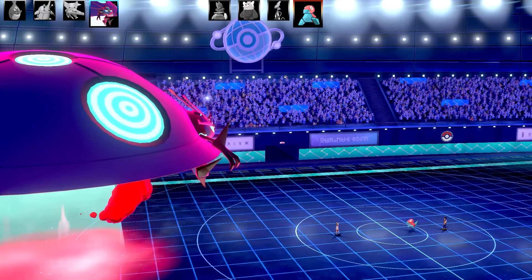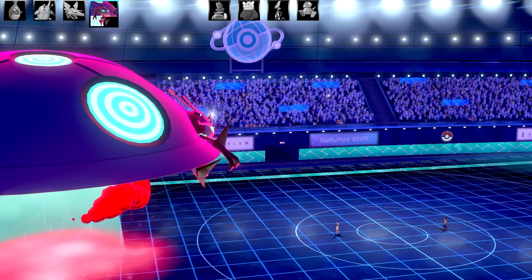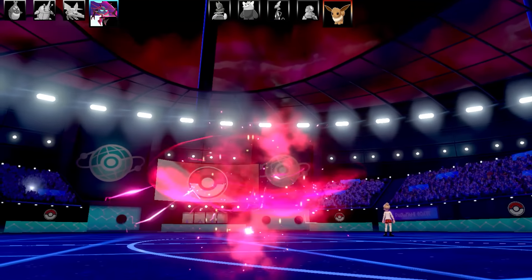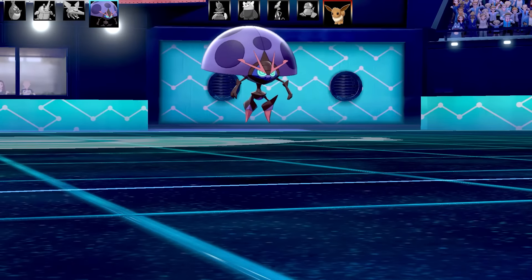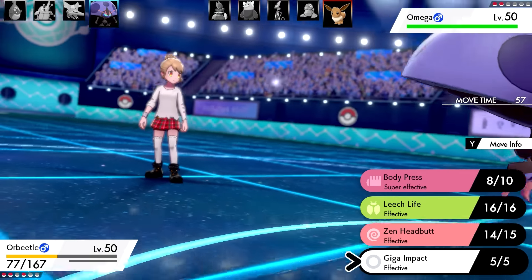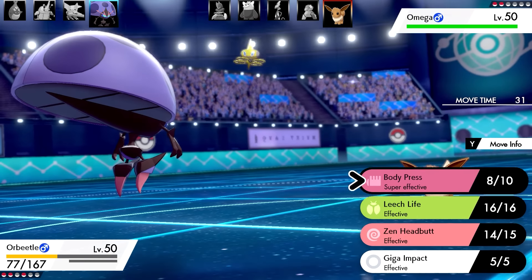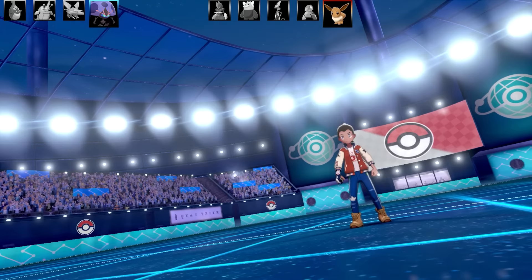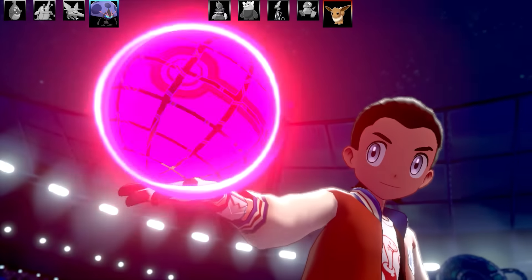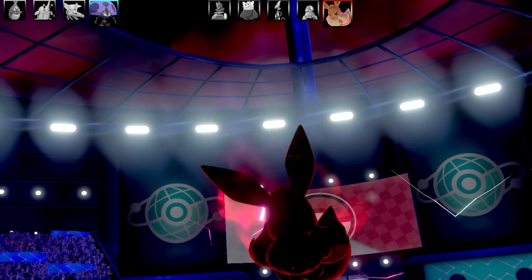I've got plus two in Attack, and this all-beetles team is going to become very threatening. With Leech Life you can attack and get your health back, and Orbeetle has very good bulk too. Even though Body Press isn't as useful, I can still hit fairly powerfully. I had a feeling they'd go for G-Max Eevee since I hadn't G-Maxed yet, so I went for Body Press - and yes, it's G-Max Eevee.